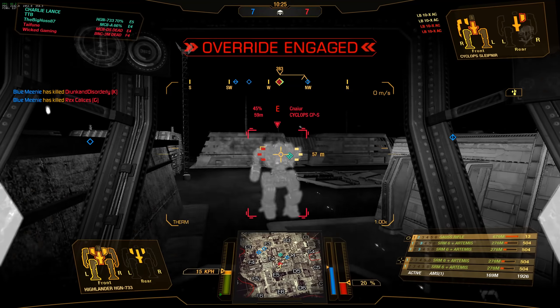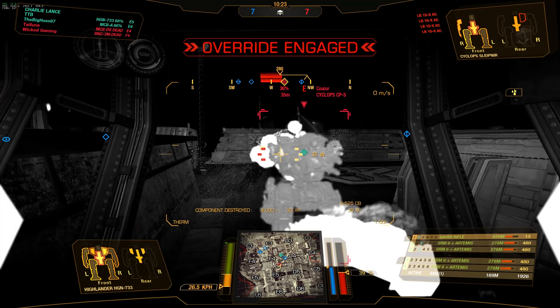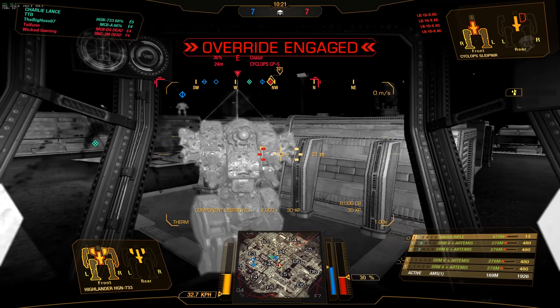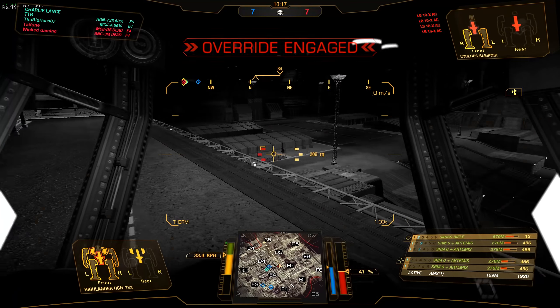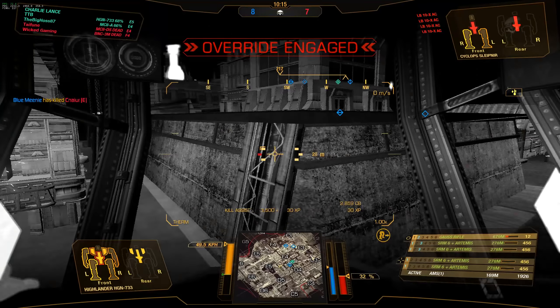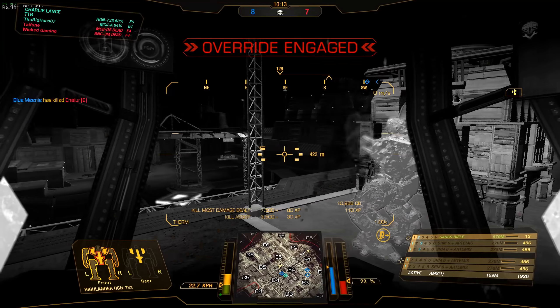There is the Cyclops from before again. We took out this one side torso, we took out the other side torso - and that is now just a one-stick Cyclops. Poof! Well, I hit everything except the cockpit - that's fine. He's dead. T-Bit is taking him out. Perfect.